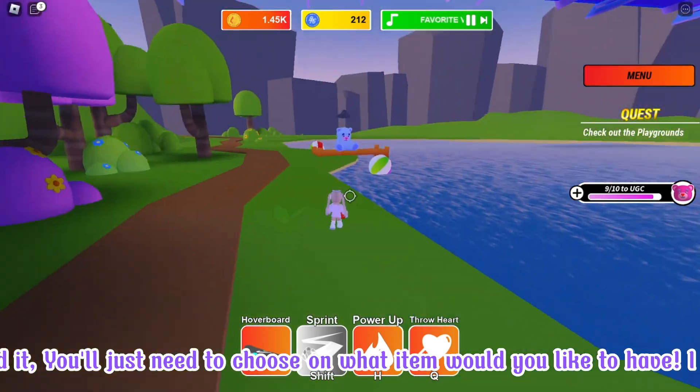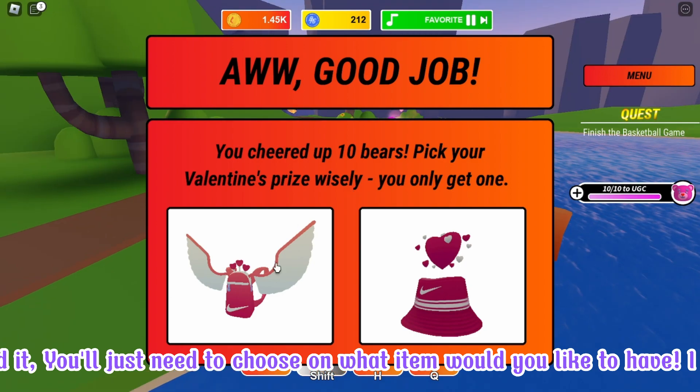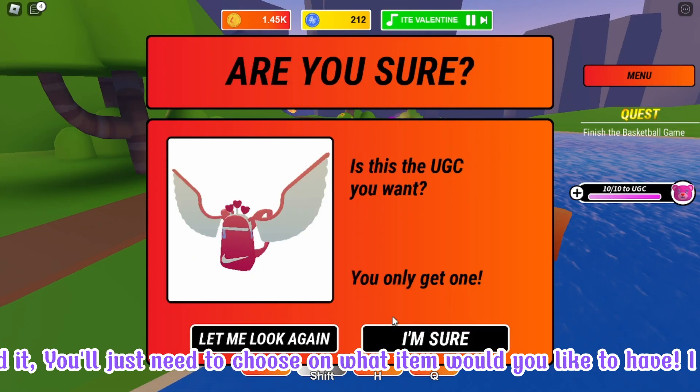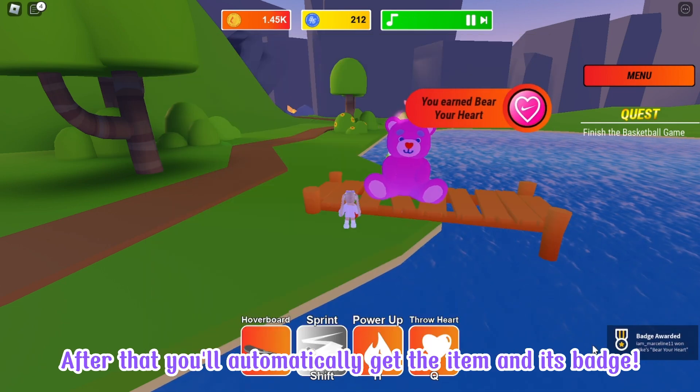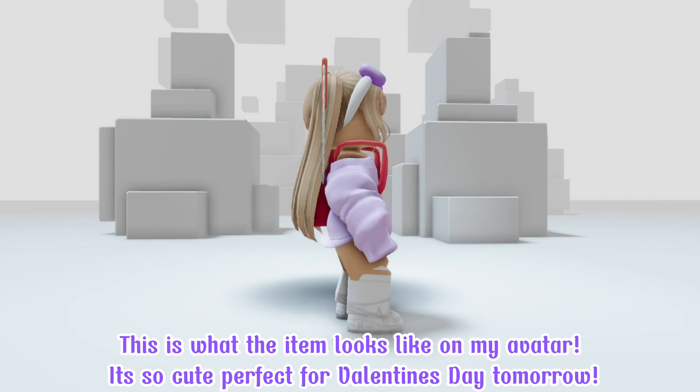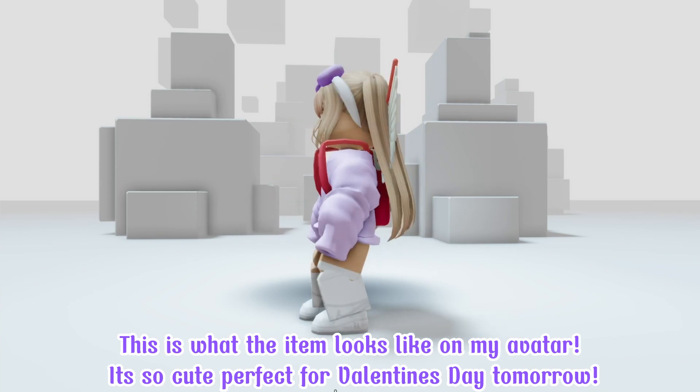Once you've completed it, you'll just need to choose what item you'd like to have. I choose a backpack. After that, you'll automatically get the item and its badge. This is what the item looks like on my avatar — it's so cute, perfect for Valentine's Day tomorrow.